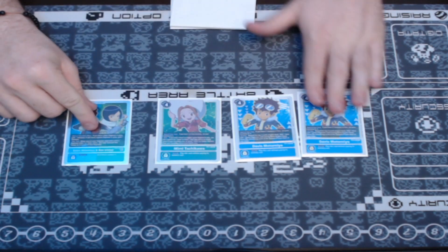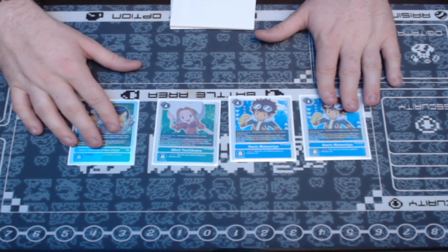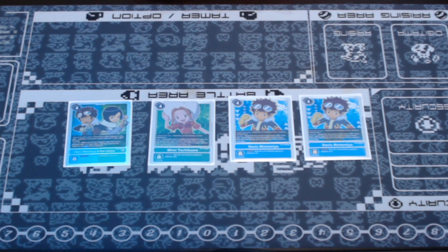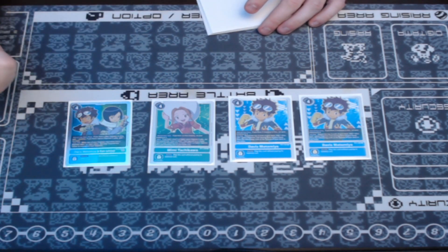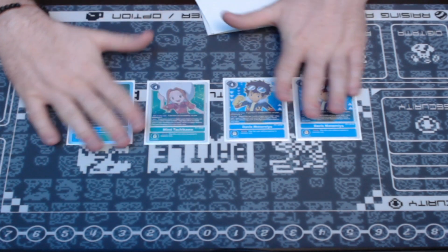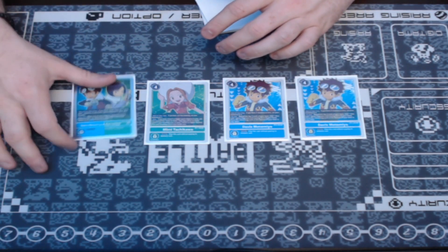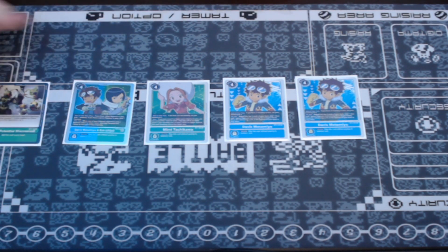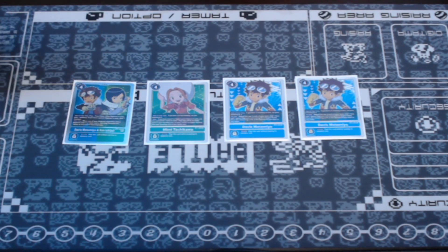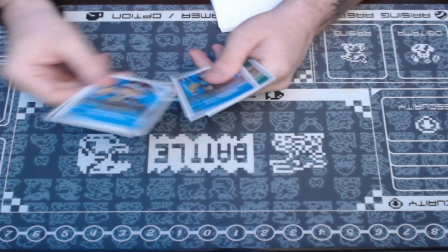That wraps up our Digimon count. For Tamers, I'm playing two copies of Davis, one copy of Mimi, and one copy of Davis and Ken. Out of all of these, Mimi is the most consistent card in the whole deck — every time I play I open a Mimi. Suspending her to promote another one or set up for the following turn is really strong. Davis and Ken gain additional memory when you start your main phase if you have any dual-color Blue-Green Digimon on field. Davis alone is such a stellar consistency card.